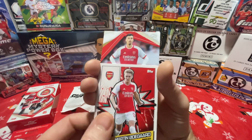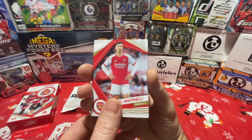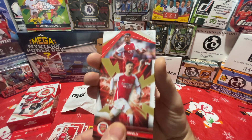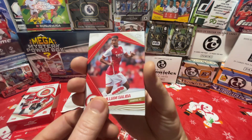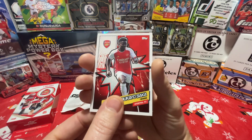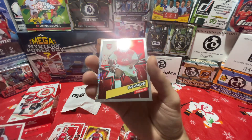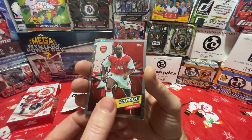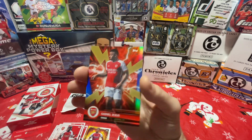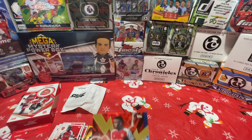Odegaard. Gabriele Martinelli. How many we got left? Martinelli on the regular base. Martinelli on the — I don't even know what you would call those ones. Saliba. Saka. And we got a Heroes-looking one — it's Ian Wright on the foil. And our numbered card is Gabby Jesus to 150. Not too shabby — 111 of 150.